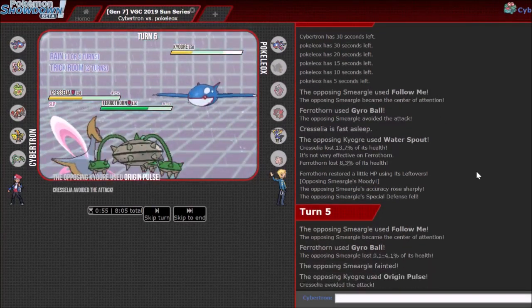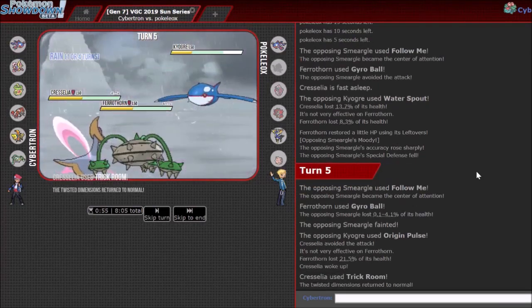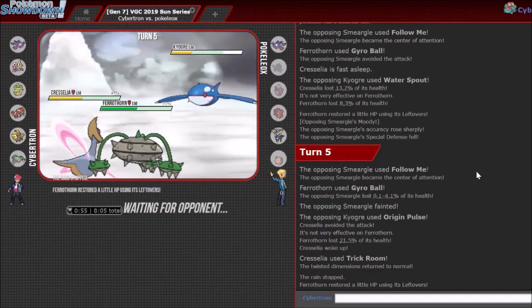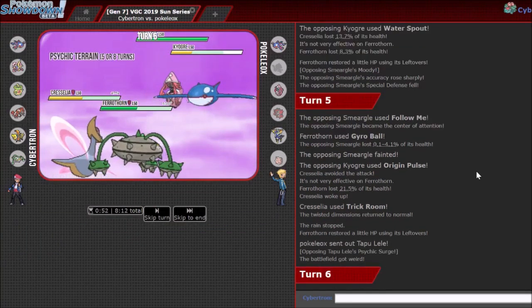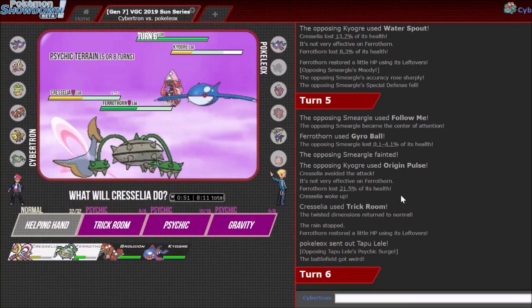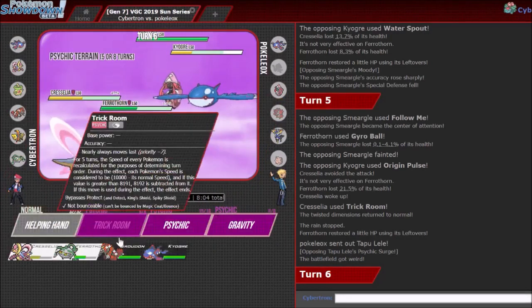I only missed once. I went for Trick Room there — that was a misclick, I meant Psychic. I think I still win the game anyway. I'll go for another Trick Room and Gyro Ball here. I think Kyogre-Groudon just wins me the game at this point. Yeah, you can't stop both of my Pokémon, although he does get a Freeze. He actually just targets the Ferrothorn — okay. So I basically reset my Trick Room, just pressing buttons through my misplays.